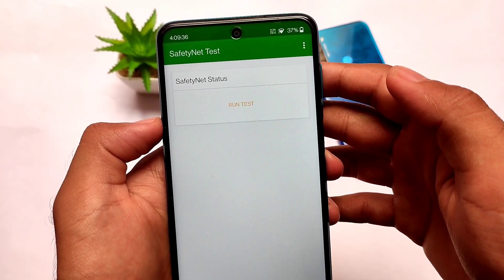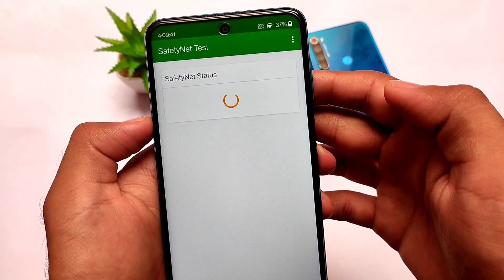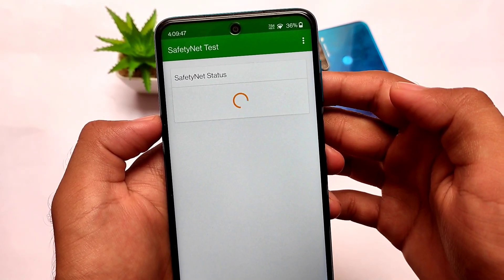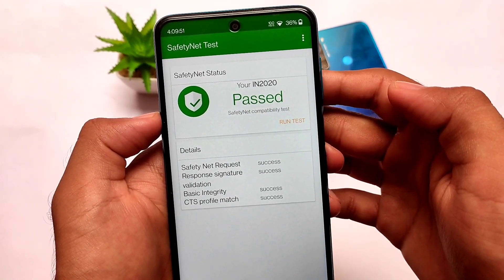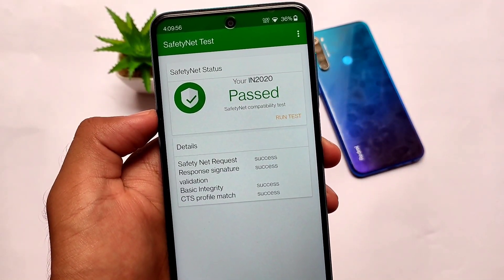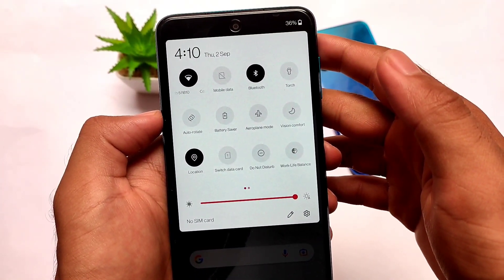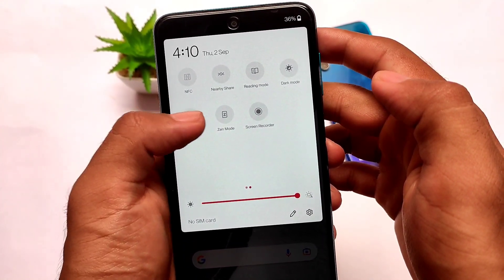Safety status matters a lot. I haven't rooted my device yet and haven't installed Magisk, but if you use this ROM and want to check the safety status, it should show as passed. However, Magisk Hide is no longer working, which means you need to use extra steps. Watch my video guide to fix the safety status — that might fix it for you, but I'm not sure, so give it a try.